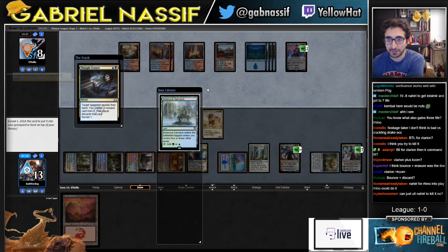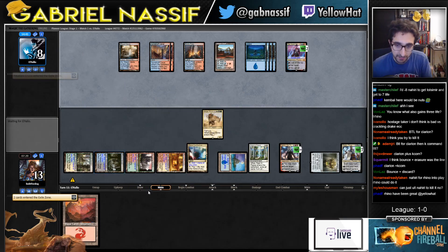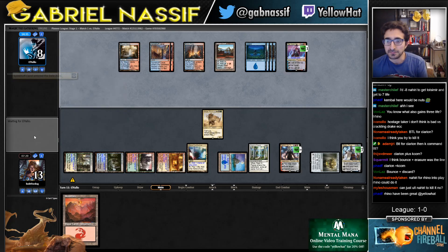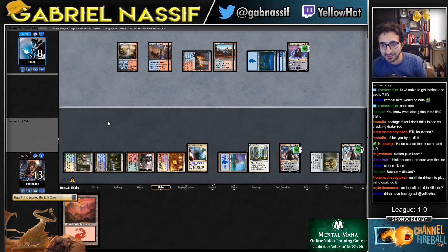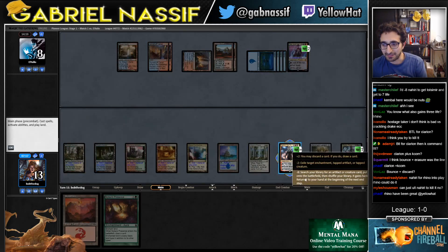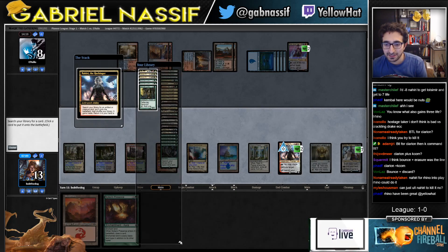Rhino is really good in this matchup — that makes sense. I agree. Honestly, when people have suggested Rhino before I was kind of anti-Rhino, but for some reason this time I was really excited about it and felt like this is exactly what I wanted. I mean, it was when I started thinking maybe I should have Siege Rhino in my sideboard, and someone was like 'well why not just main deck?' And I was like 'no — yeah, actually, why not just main deck?' Seems great.